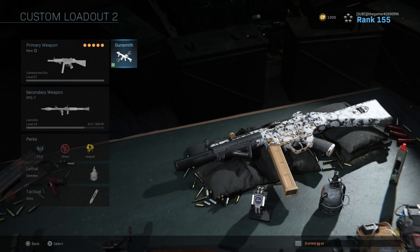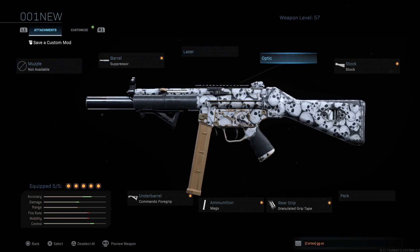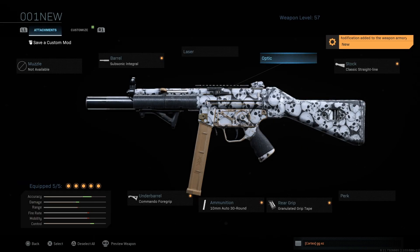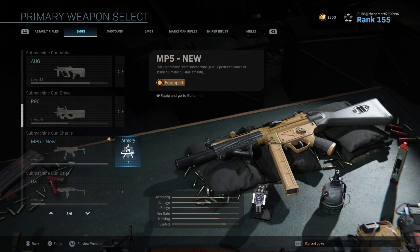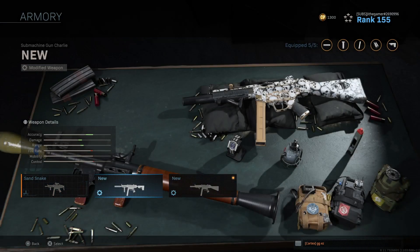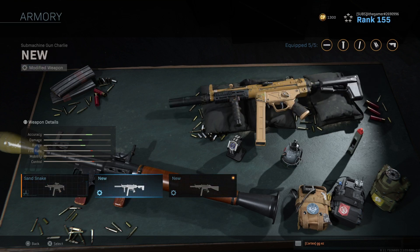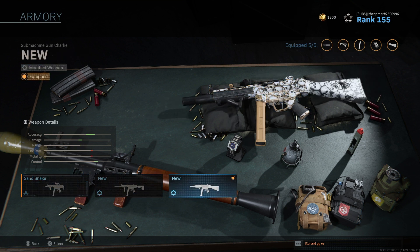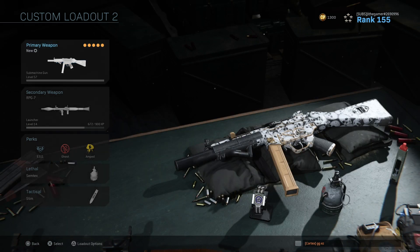For example, on custom loadout number two I've got an MP5. If I click on the gun and go to Armory, I've got three setups of the MP5. I've got the MP5 set up with different attachments for different maps and different reasons. This is the best and easiest way — and I think the only way — to have more than five different custom loadouts.